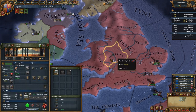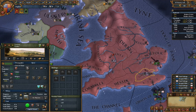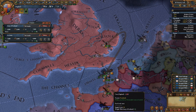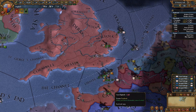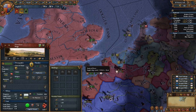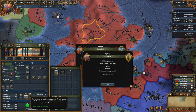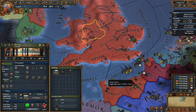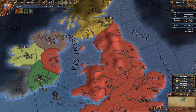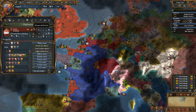Another thing they've done is revamp how fortresses work inside the game. Previously, each and every single tile inside your empire would have a fortress, which led to a lot of different sieges all over the place. This speeds things up but also adds a few things for defensive play. With the new fortress system, they cost something to maintain every month no matter what, so I'd rather not pay that, which also incidentally increases our income given the lack of maintenance we have to pay.